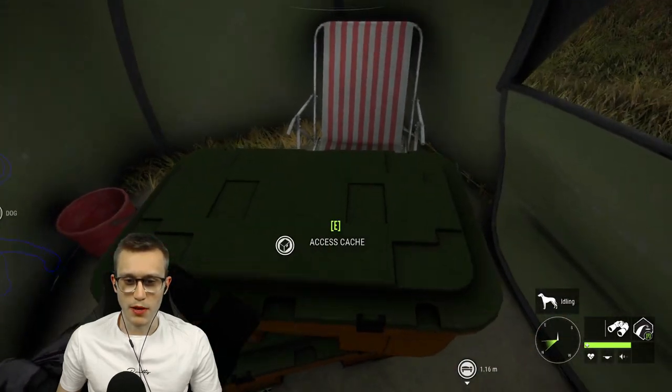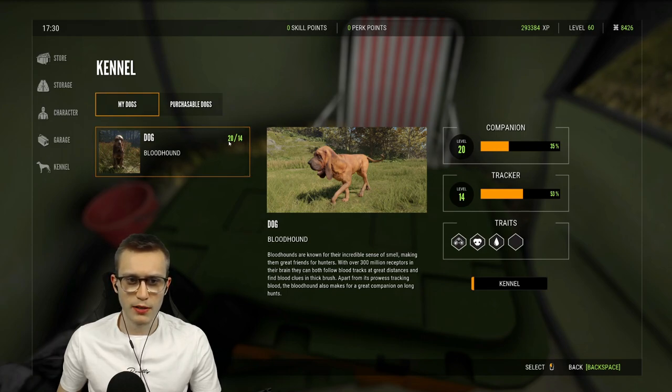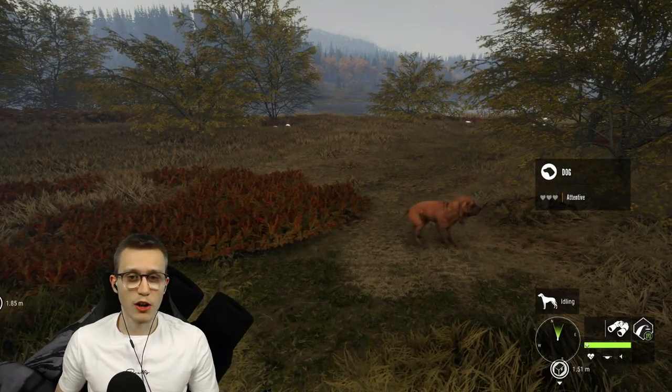If you have multiple dogs they will list right over here and you can see what level they're at in terms of companion and tracker, and what current traits you have for them as well as seeing their name. The first number is always going to represent your companion level and the second one is always going to represent your tracking level.